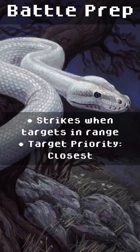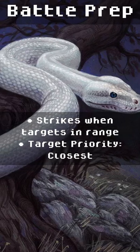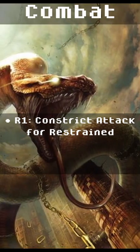It will wait for targets to move within range, then attacks. Target priority: the closest target. It goes for a constrict attack to restrain targets.